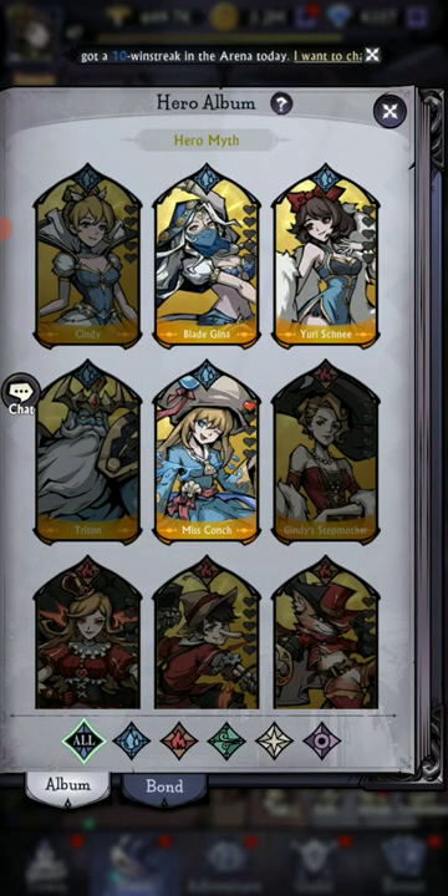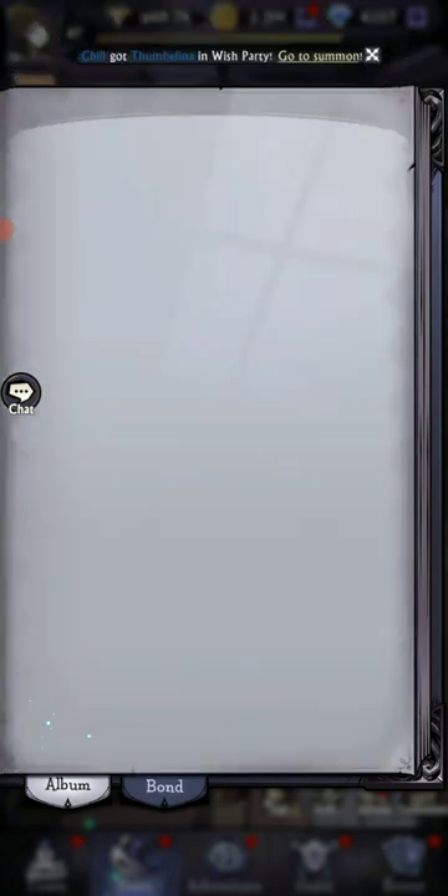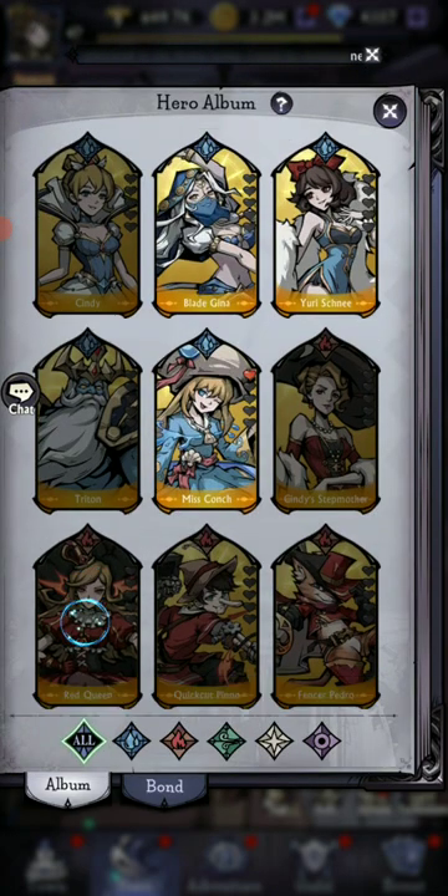Let's talk about this. Right now I'm using Miss Conch. Miss Conch is a healer, but a different kind of healer. You got healers that heal and buff a couple, and then they might hit the enemies, or they might buff the team and revive. It falls under the support category, and there's more than just this kind of support.